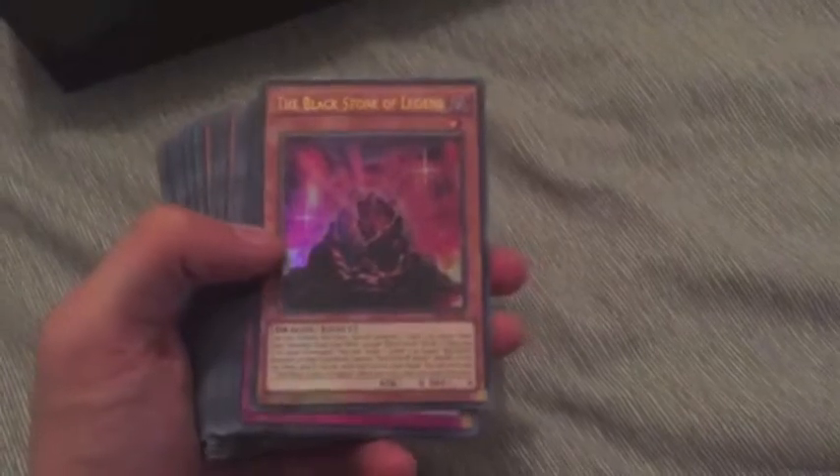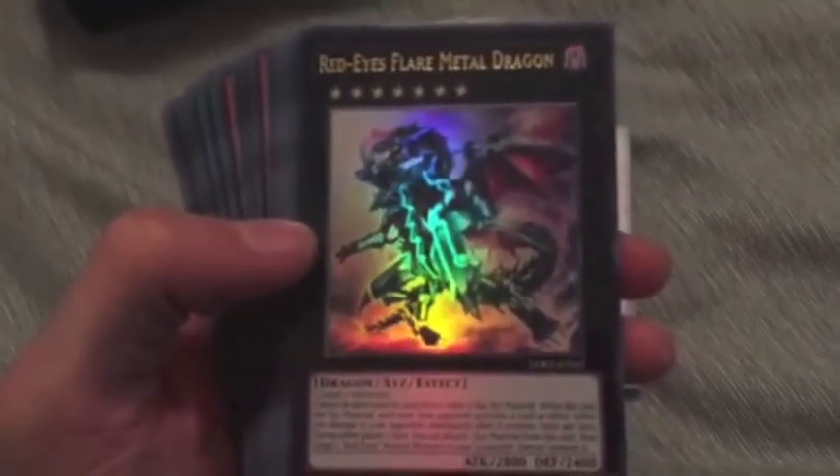Next, out of the three decks, I'm going to start with Joey's. This is going to be good. The wrapping's always been hard to get off — that's one thing that's never changed. So to start this off, you get Blackstone of Legend, Return of the Red Eyes, and a very cool artwork Red Eyes Flare Metal Dragon.